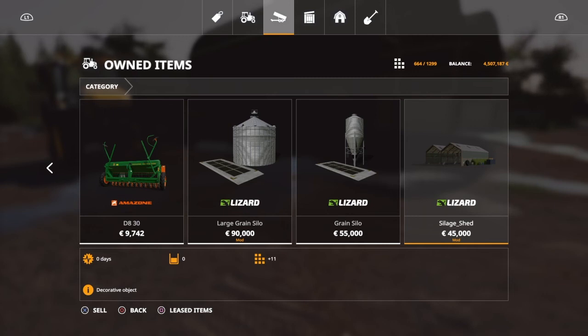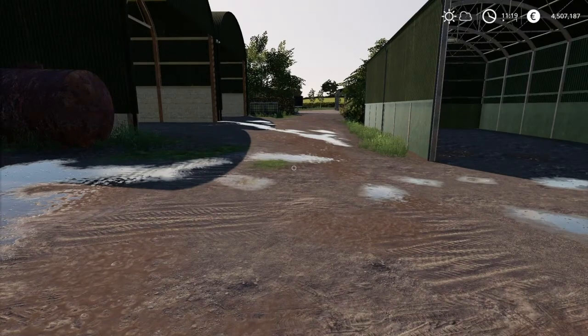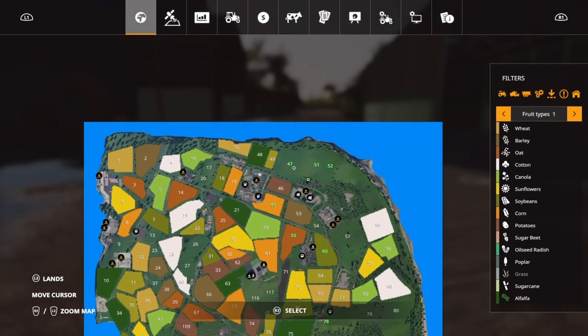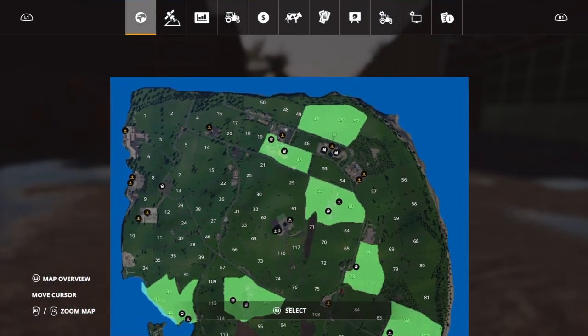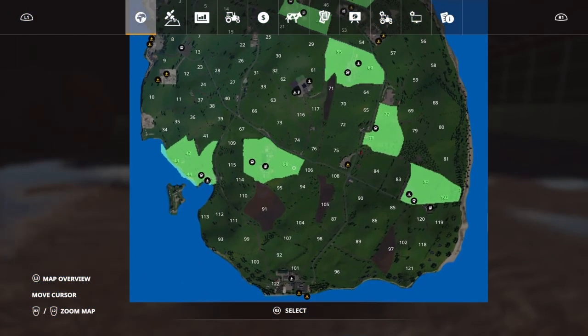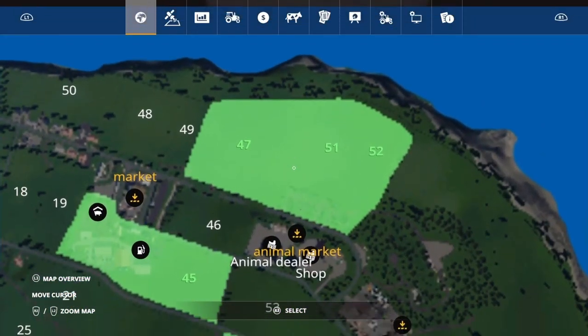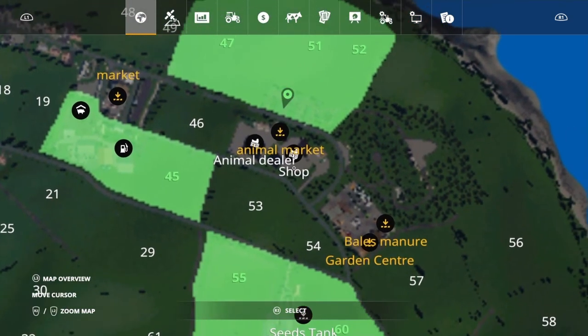It's really cool - it's the first time I've seen a covered silage shed. It's actually on another piece of property that you don't own right off the bat. Here is the map - you're going to start with fields 47, 51, and 52. There's a main road coming right through here and you own everything on the north side of it. Your shop is super close right here, and you've got your animal dealer there also.